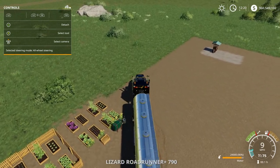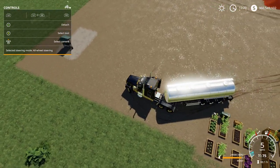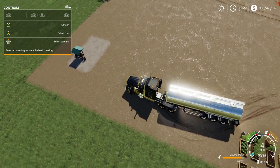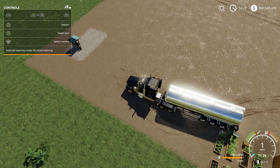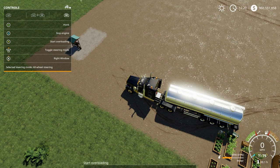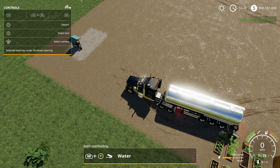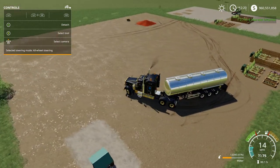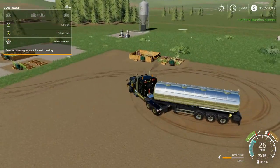Same principle — pull up till you find the trigger. For example, the water right here. Unload the water and you can see your money going up. If we stop right there, we made two thousand dollars and sold a few thousand liters of water.